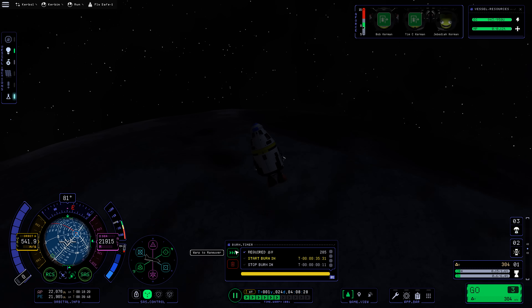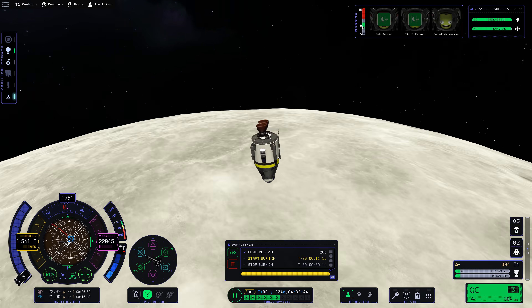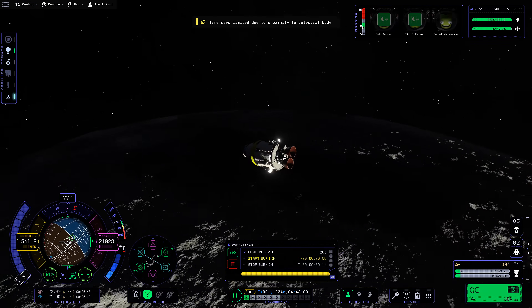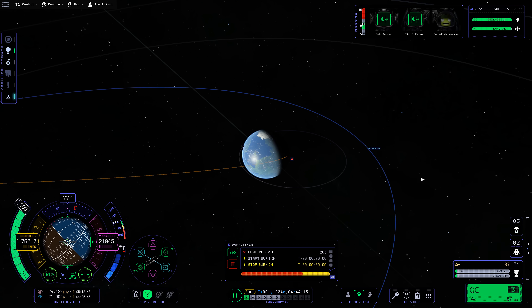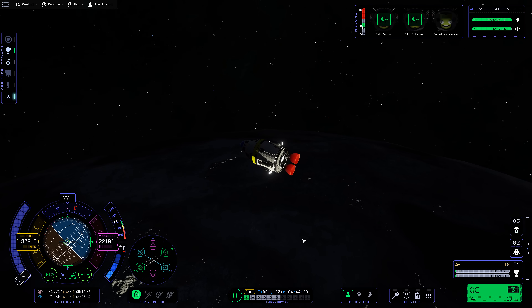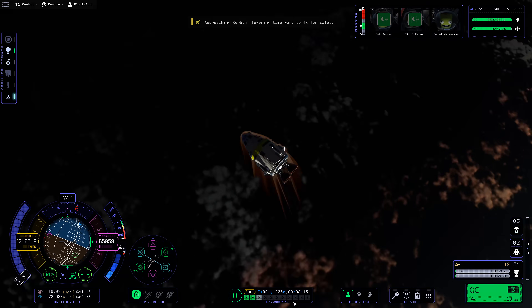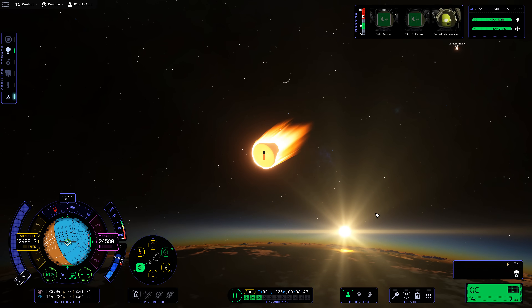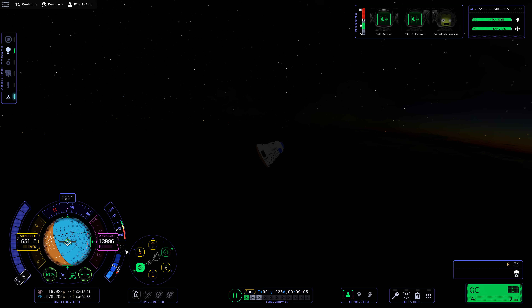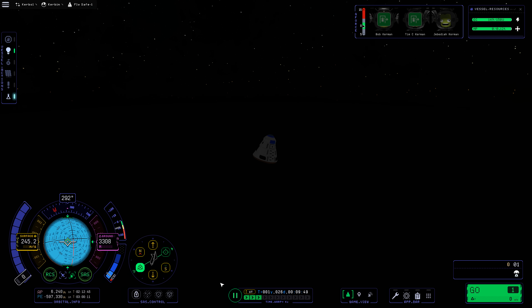I made a maneuver plan and completely overcooked the prograde burn, so I decided to just execute it and cut the throttle before our Kerbin periapsis disappeared — we didn't want to be on an impact course. We ended up coming in on a fairly steep re-entry trajectory, very hot and fast with high G-forces, but since we're only coming from the Mun it's not really all that fast. So let's time warp down and begin re-entry.